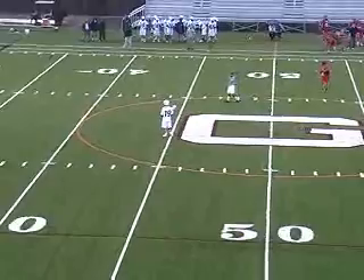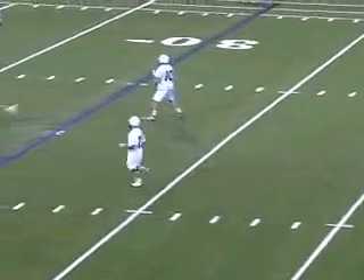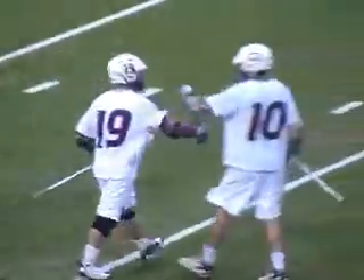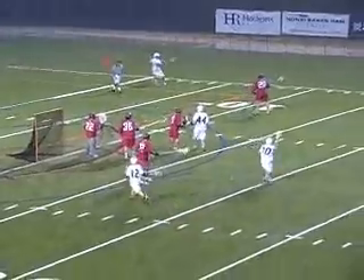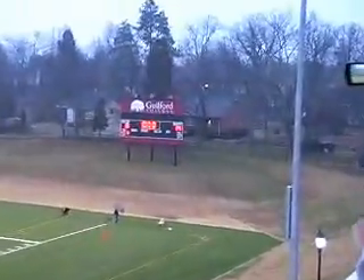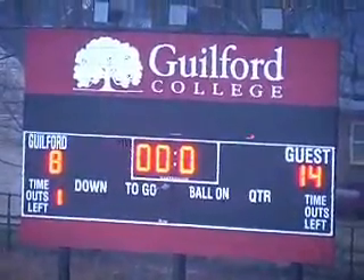It's all guesswork at this point as the Quakers will have their midfield and offensive box to set up shop. Cassini now fires it — top shelf, he scores! Now the Quakers making a flurry of goals late as they close it within six, as Cassini gets another goal. The Quakers fall to 0-5 as they fall to the Carthage Redmen by a count of 14-8.